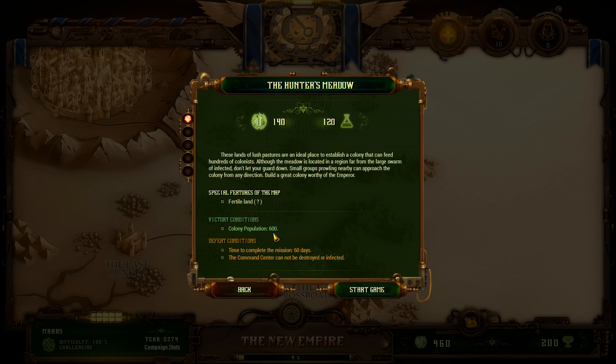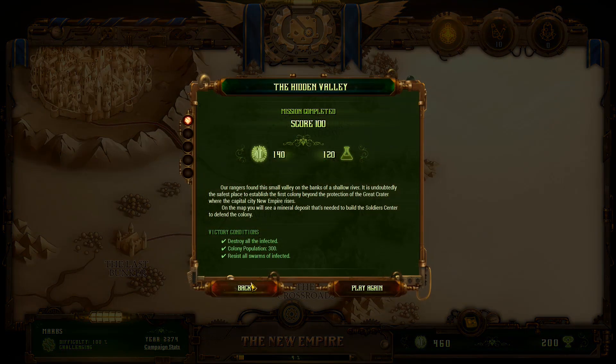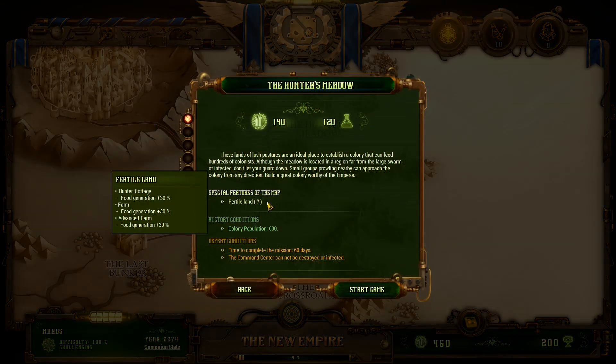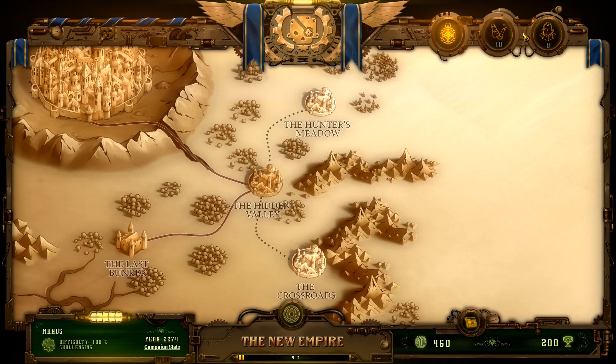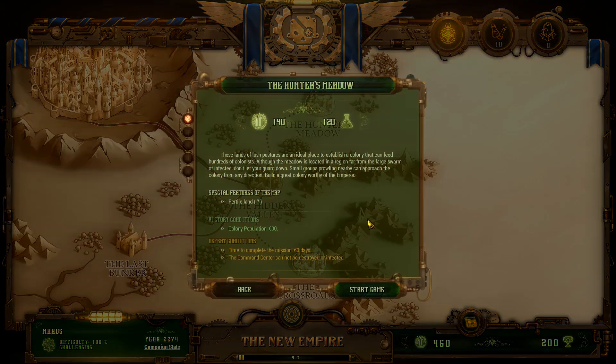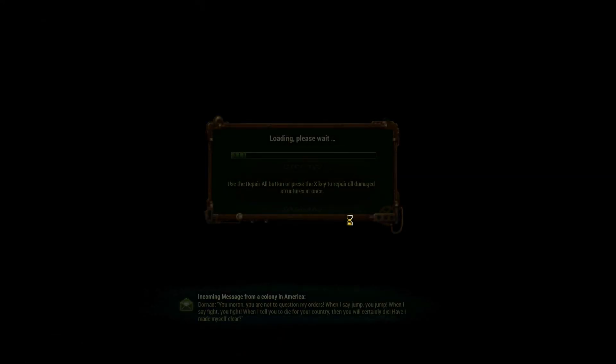The only victory condition here is to reach 600 population — it doesn't say you have to destroy all the infected. So we could do this, especially since there's fertile land here and we have access to farms now. Not to mention we also have cottages. That should speed things up. Alright, let's do this one then. Should be fine.